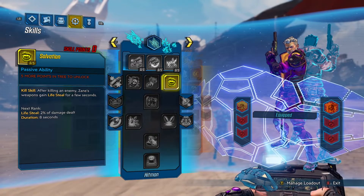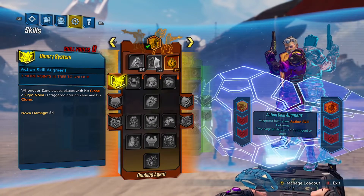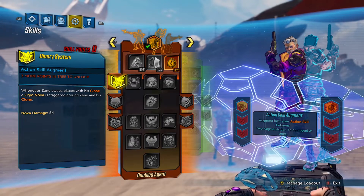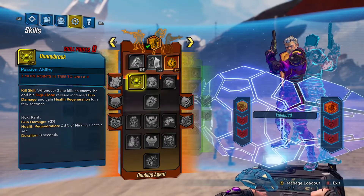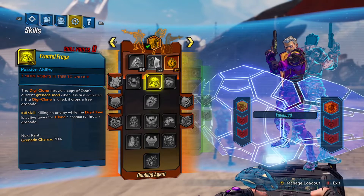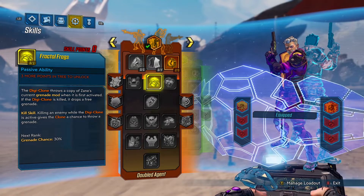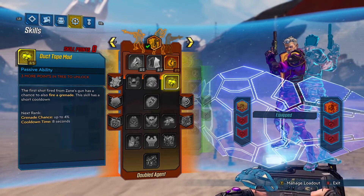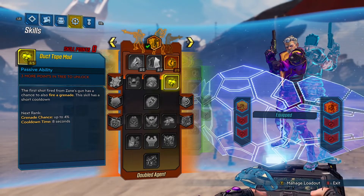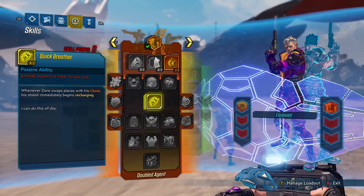After you kill an enemy you get lifesteal — so you kill someone and start draining health. Whenever you swap places with your clone there's a cryo nova — I'm not sure exactly what that means but it sounds amazing, burst AOE damage. When you kill an enemy, you and your clone receive increased gun damage and health regeneration. Your clone can now throw the same grenades as you. When your clone is killed it drops a grenade. And the first shot fired from your gun has a chance to also fire a grenade — and that's only an eight second cooldown.